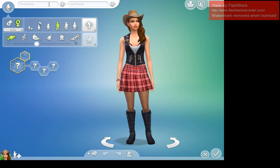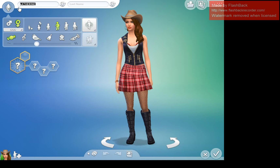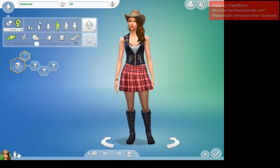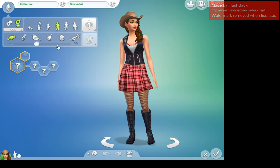I'm going to try my best to only use base game and Parenthood outfits because I know not everybody has the same packs as I do. I'm going to name my mother Catherine, and I want her to have a unique last name, so I named her Gia Vinci. I'm not sure where I got the name from, but I like it.